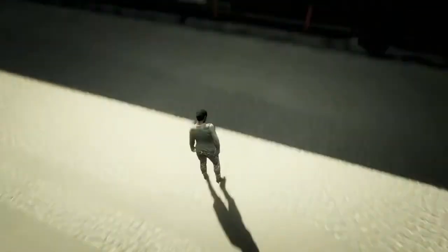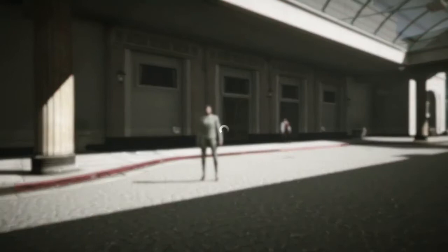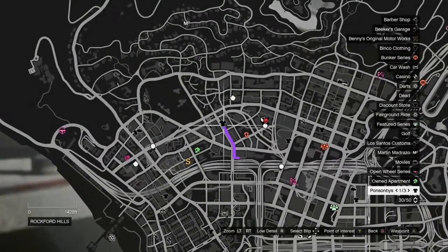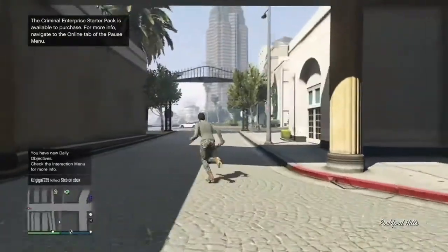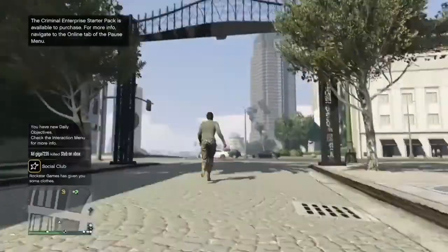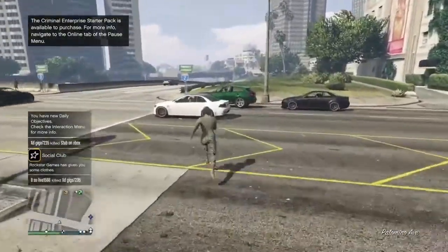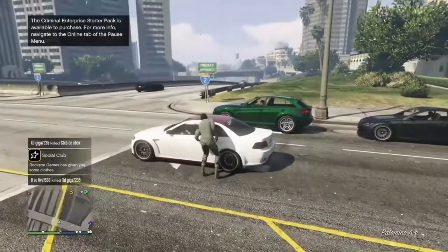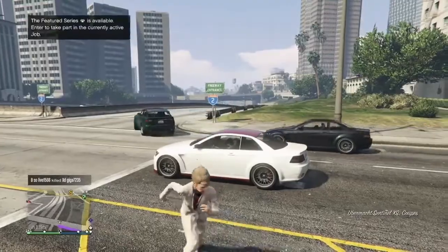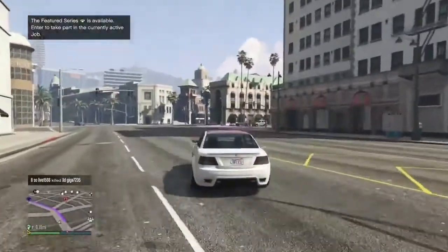Once you guys get loaded inside your new session, the first thing you want to do is hit your pause button, open up your map and check to see if there are any clothing stores in your session. If you see clothing stores, just make your way over to the nearest one. If you don't see any clothing stores, go ahead and find a new session or switch sessions — the clothing stores are going to be inside that new session.